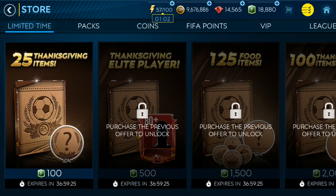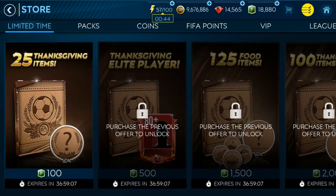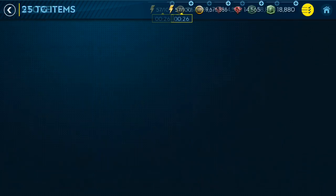First and foremost, there is this 100 paper point pack that I will open. I'm not going to bother with the others since they are untradable. If you've got the same paper points from last season, it may be a decent idea to open this pack. There has been a slight change — last season you had to pay to open the first part of the chain, but now it costs FIFA points, which are unobtainable in the game. It'd be fantastic if these packs had a gem option as well.